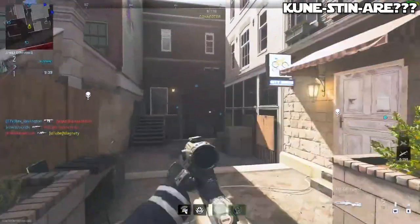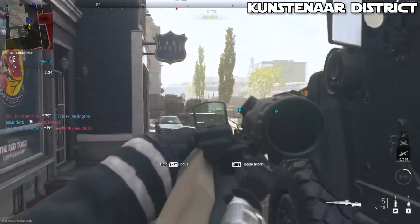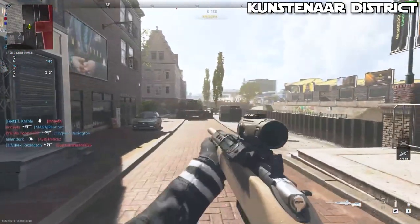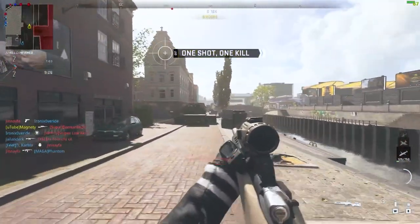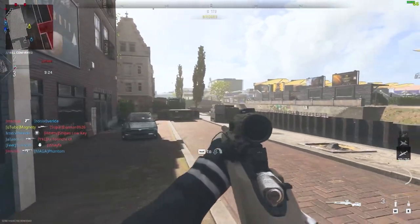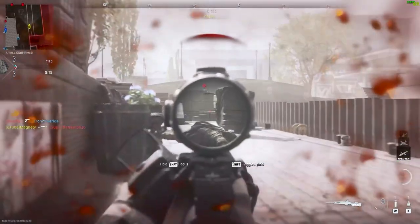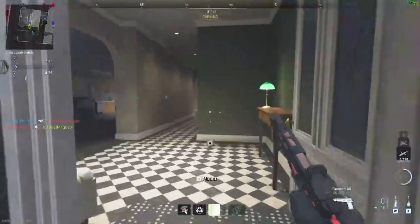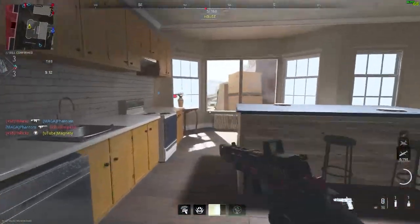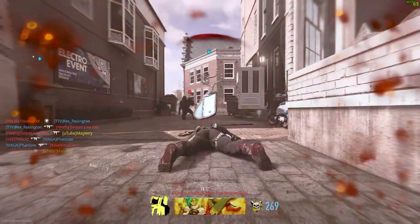Starting off with number one, the Kunstenar District — however the hell you say it. Basically, it's in an urban setting, and it has some pretty unique features compared to some other Call of Duty maps. I do enjoy very thoroughly all of the new maps added this season — none of them are really that bad compared to a lot of maps the game launched with. It's on the pier, and I'm quite certain that the Kunstenar District is part of Vondell as a whole, so this is just a small portion of that overall map.